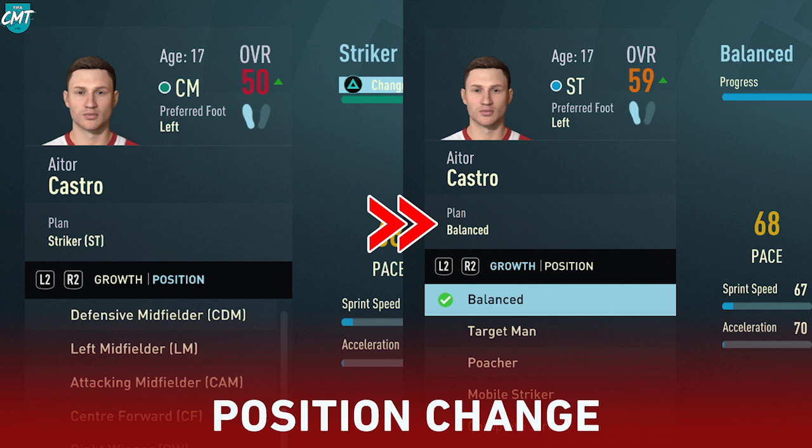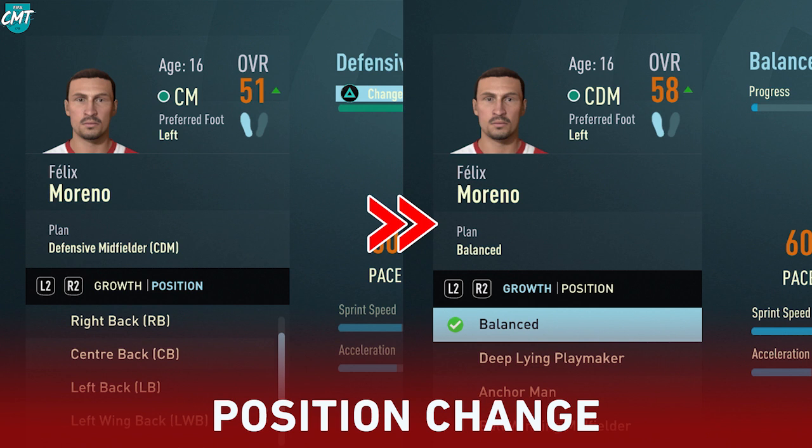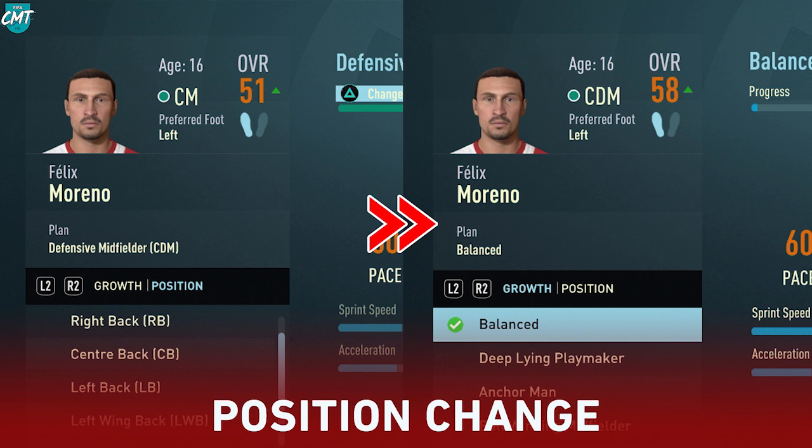Be aware that a player cannot decrease in rating when you train them to a position which doesn't really suit them. As you can see on screen, I had several youth academy players in my Athletic Bilbao save who jumped up massively in rating by changing their position. This jump in rating also gives these players a bigger chance of getting promoted to the first team, as I am unlikely to sign players who have a very low rating.